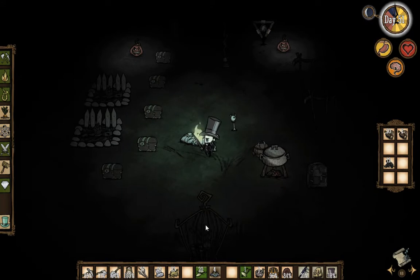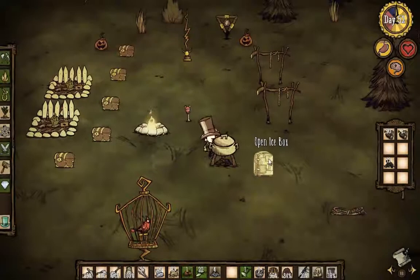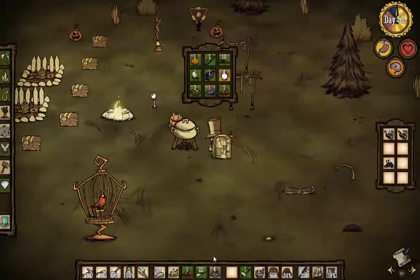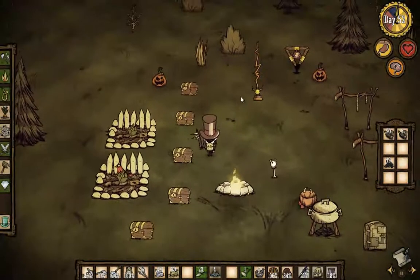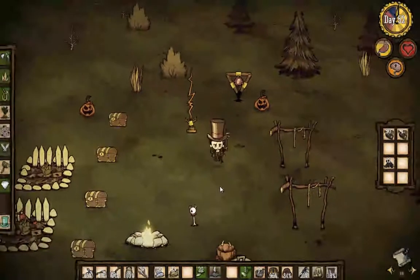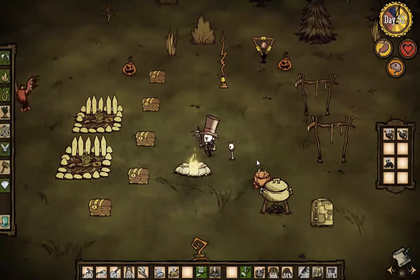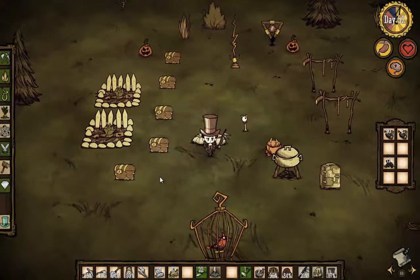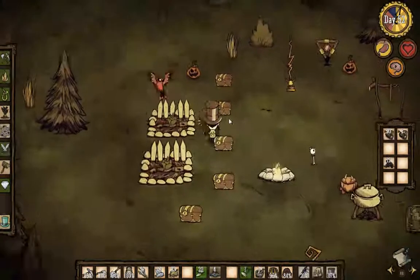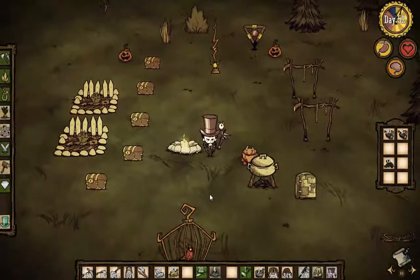That is birdcages and pumpkin lanterns. I love these jack-o-lantern lights, and I'm quite happy they made them have no durability now - that is actually very nice. Because there was no way to pick them back up, and once you placed them they would run out, making them kind of a stupid thing to use before. Now they're actually convenient. Next time we'll probably go back down in the cave. I really still would like to find a bunny and get a bunny hut. You cannot take Chester down into caves with you, so he'll have to stay up here. I appreciate you all watching and I will see you next time. Have a great day.